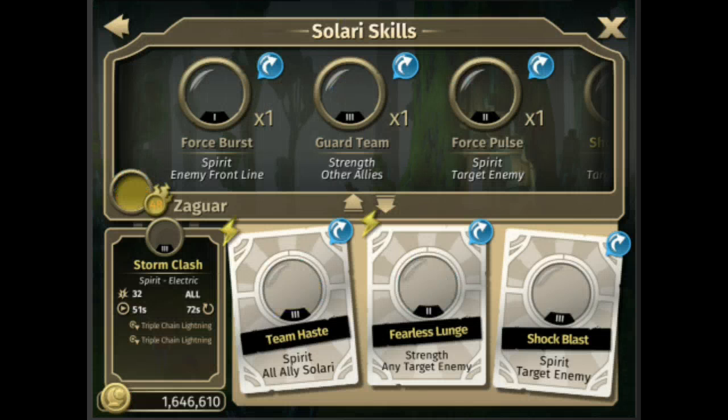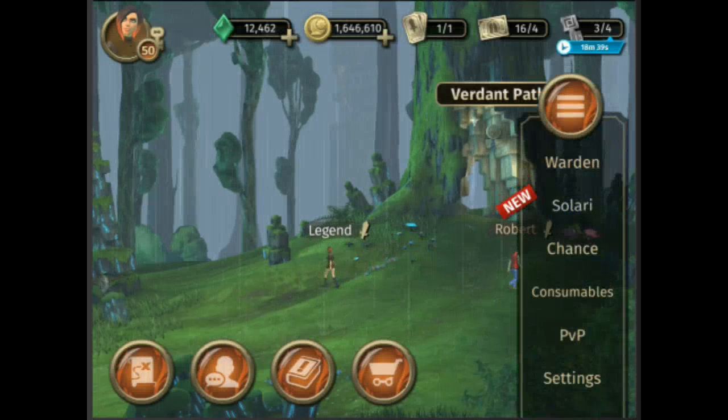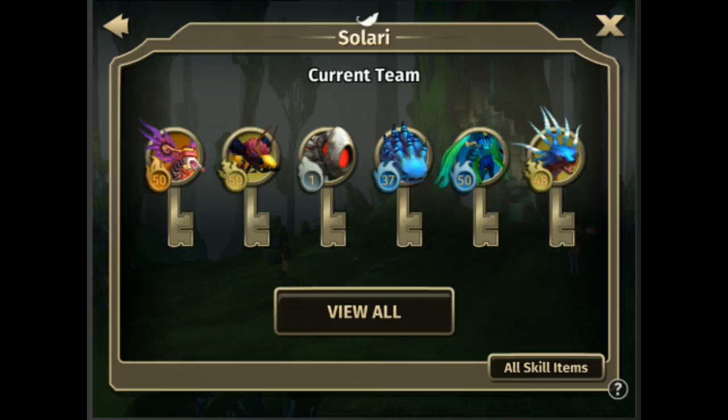So he totally got worthless. He's pretty much a worthless Solari now, and I don't even want to use him. So again, if you have Solaris you like as 2-star, do not upgrade them — they do not always get better skills at Tier 3. If you have Solaris you don't really like as 2-stars, you might want to go ahead and upgrade them because they may get better unique skills. The Tier 2 to Tier 3 evolutions are completely unpredictable, so either wait until a guide pops up showing what skills each Solari has at each tier, or simply don't evolve your guys if you really like their unique skill at Tier 2.